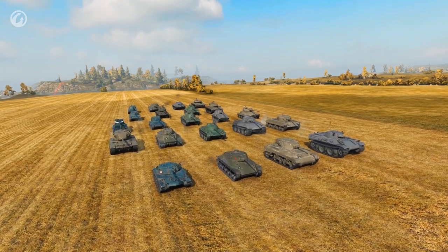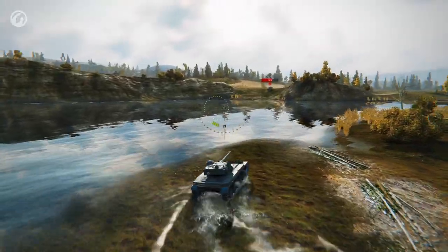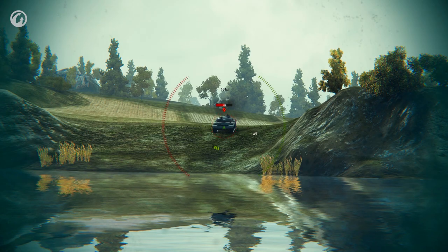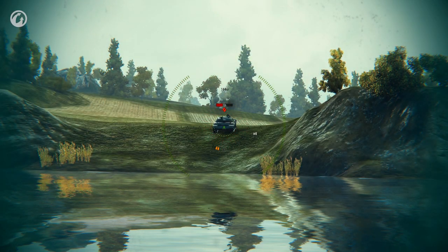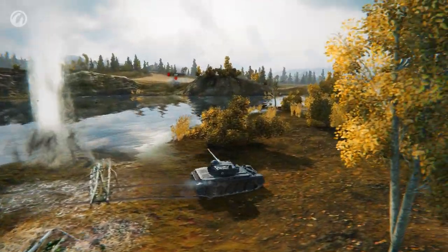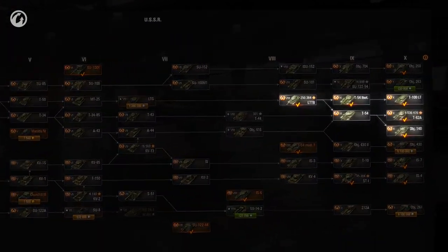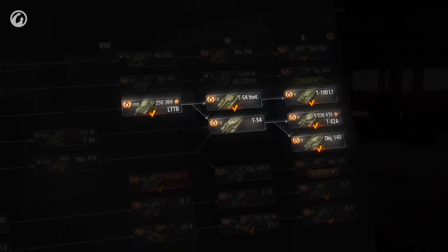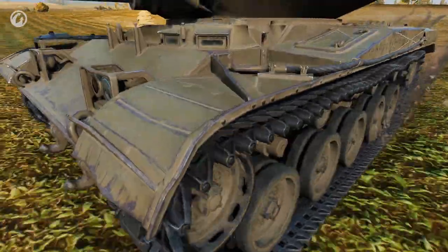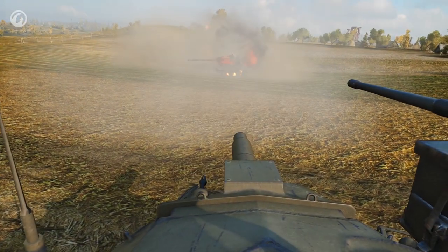The new tanks also influenced the characteristics of existing vehicles. Many of them got better dynamics, rate of fire, and armor penetration ability. The French AMX 13-90 is now equipped with a four-shell autoloader, and its gun parameters have been significantly improved — aiming and penetrating armor have become much easier. Following player requests, the transition from the LTTB to the T-54 in the Soviet tree remained unchanged until the next update. We didn't change the gun of the ELC AMX, the autoloader of the M41 Walker Bulldog, or the Howitzer of the T-49. Playing these tanks is still fun. Read more about the changes on the Portal.